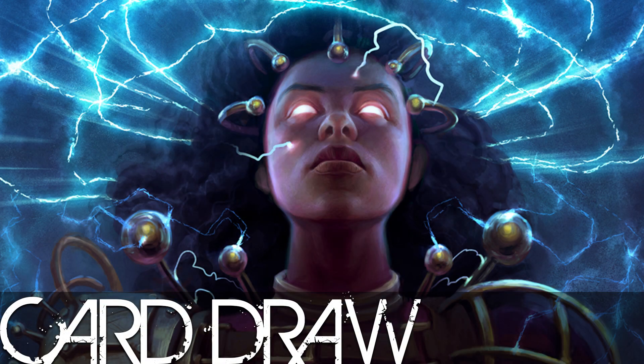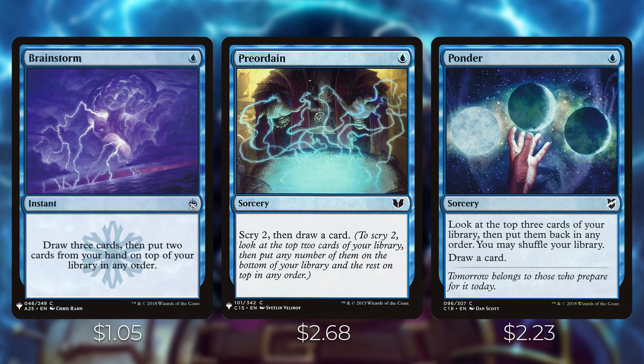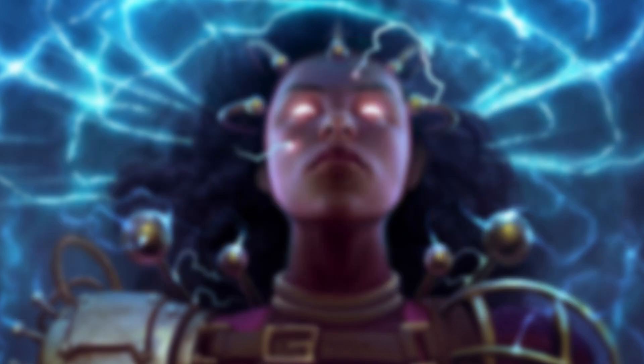Next, let's go over card draw. Brainstorm lets you draw three cards then put two back on top. Preordain lets you scry two then draw a card. Ponder lets you look at the top three cards, put them back in any order, shuffle, and draw a card. These three are great for draw selection — they don't draw extra cards but let you dig for what you need in the deck.